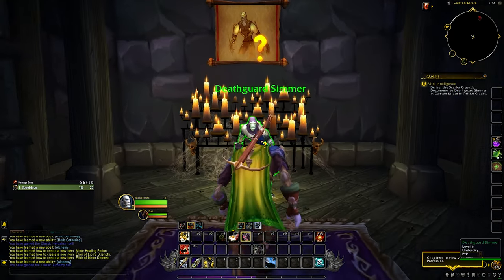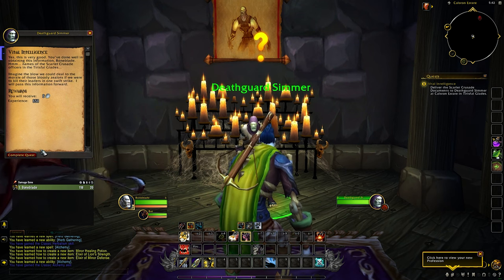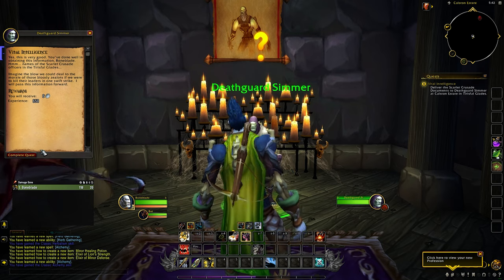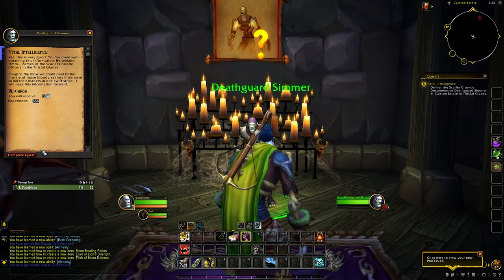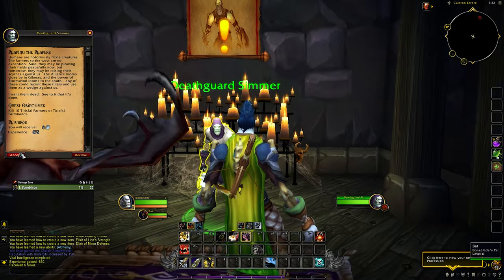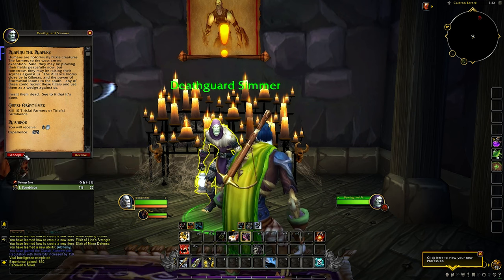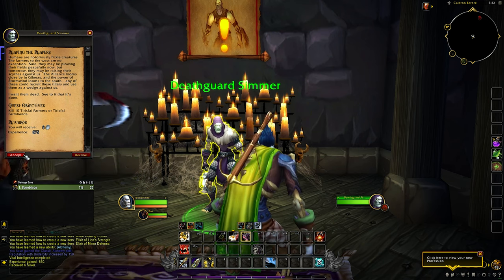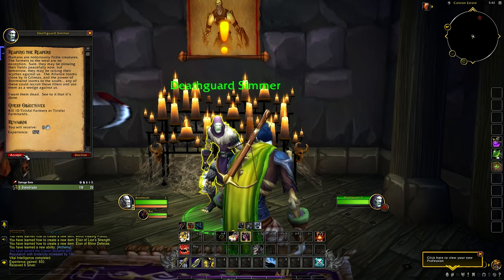Turn-in time. "This is very good — you've done well obtaining this information, Bone Blade. Names of the Scarlet Crusade officers in the Tirisfal Glades — imagine the blow we could deal to the morale of those bloody zealots if we were to kill their leaders in one swift strike. I will pass this information forward." Then: "Humans are notoriously fickle creatures. The farmers to the west are no exception — sure they may be plowing their fields peacefully now, but tomorrow they may be raising their scythes against us. The Alliance looms close by in Gilneas, and the power of Stormwind looms to the south. Any of these could recruit these tillers and use them as a wedge against us. I want them dead — see to it that it's done."